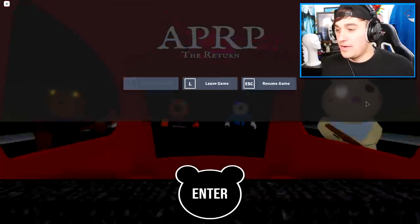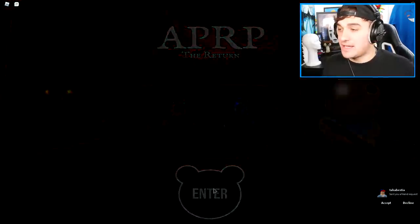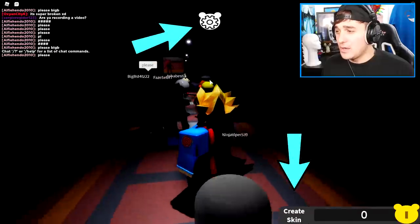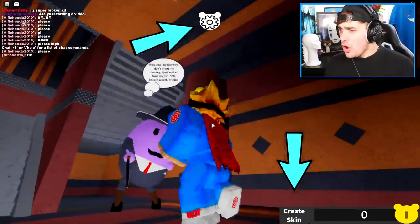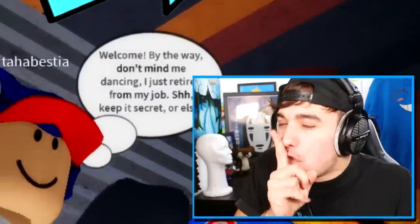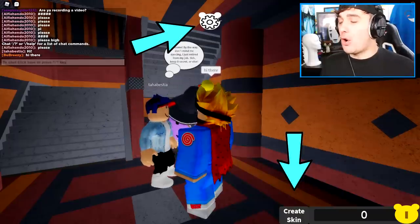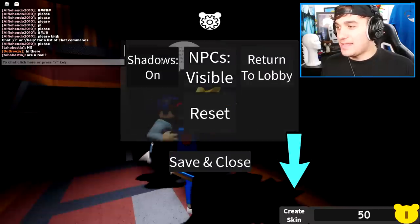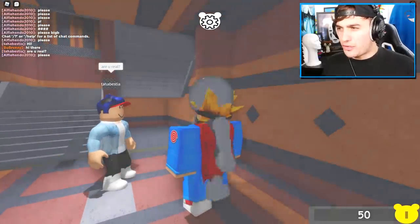Wait, am I supposed to have volume on? This is kinda cool - it looks like we're in a car running away from all the infected Piggy characters. Let's enter and see what is going on in here. He has the new lighting. Unfortunately, I can't handle the new lighting. Look at Mr. P dance! Welcome, by the way. Don't mind me dancing - I just retired from my job. Shh, keep it a secret or else. It looks like we're being told to click up here to toggle shadows on or off. You can turn NPCs off which is pretty cool, and now we can create a skin.